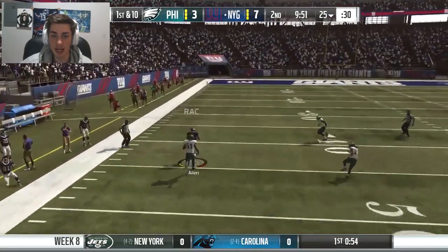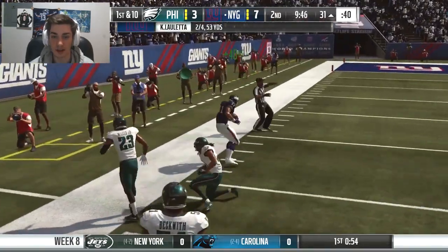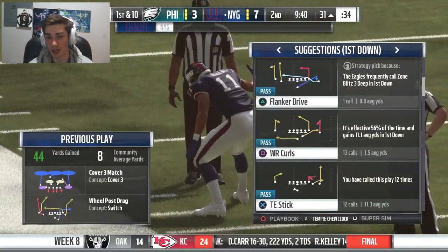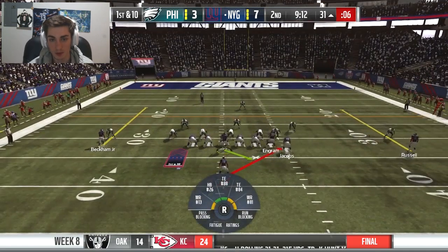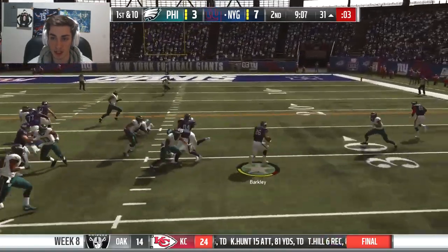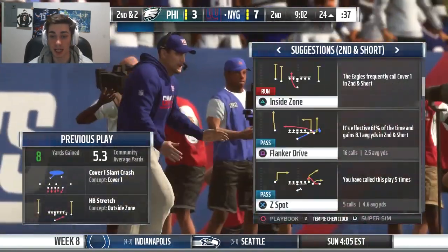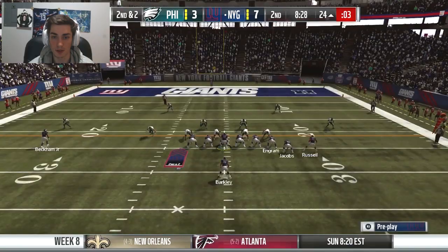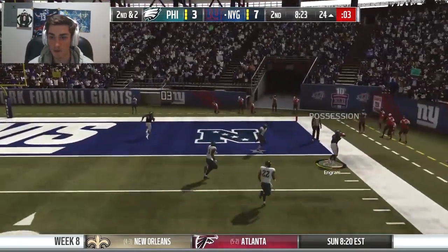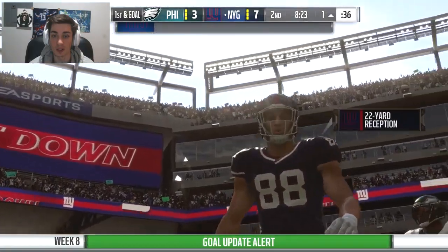We're going to take a deep shot — Loretta for Keenan Allen. Breaks a tackle. Finally getting KA involved. This is a really heavy box. I think we can run if we get good blocks on the outside from our tight ends — and we do. Saquon Barkley again with a pretty good gain. The blocking has been fantastic. Loretta on the run for Evan Ingram — what a catch. Great throw outside the pocket as well, and we are down to the one yard line.